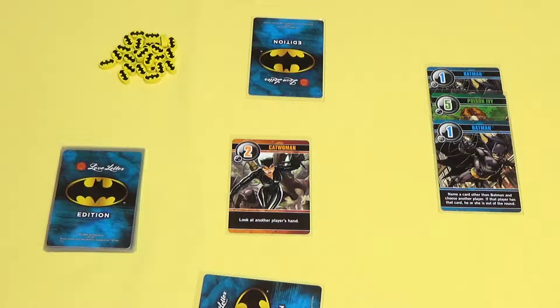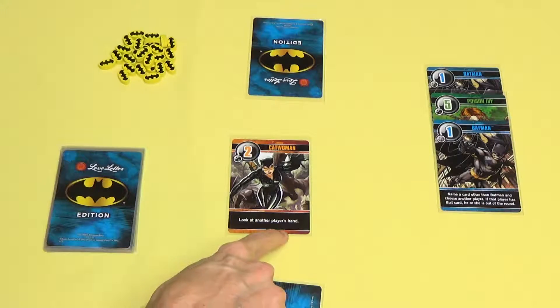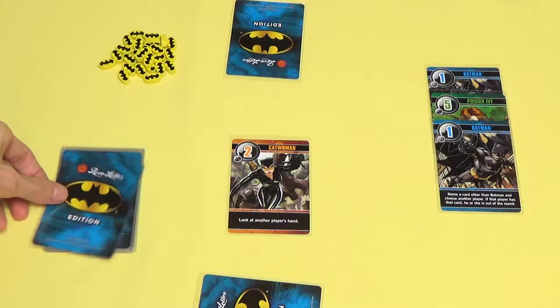If a player is knocked out of the round, they discard the card in their hand face up without resolving the effect. So if this player played Catwoman, this ability lets you look at another player's hand, so they would get to look at this card here. Then after they use this ability, it's the next player's turn.